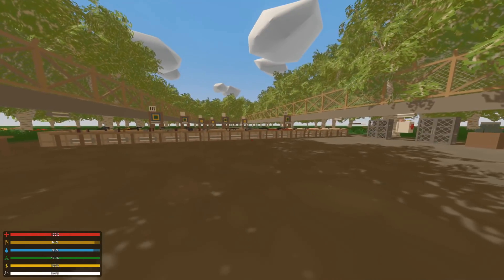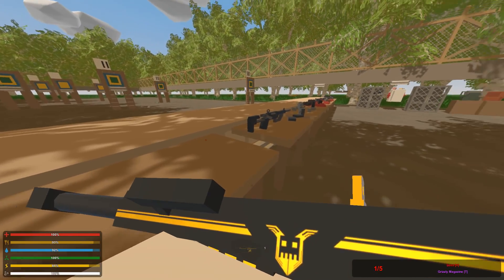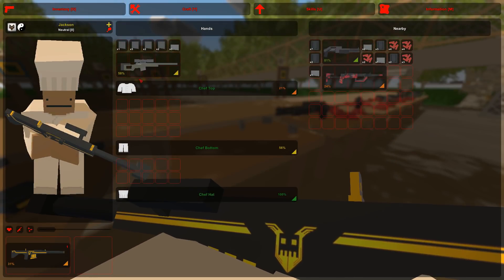You can choose whatever gun you want to practice with. If you want to practice with a Grizzly for a bit, you can do that. We also have the Dagger here, in case you'd like to play with that as well. Let's play a bit with the Dagger.